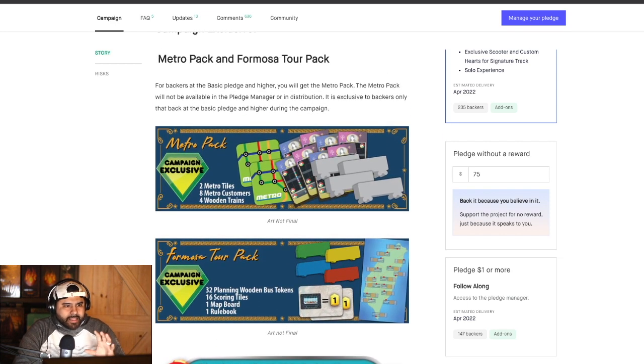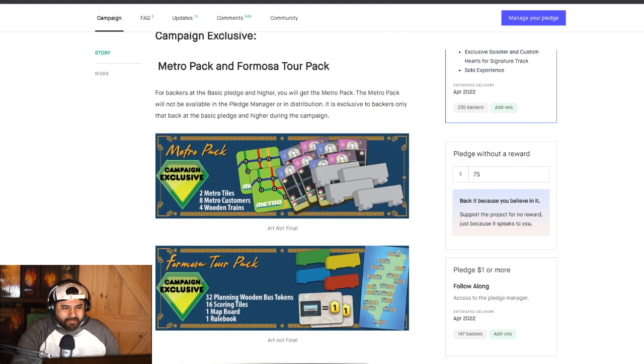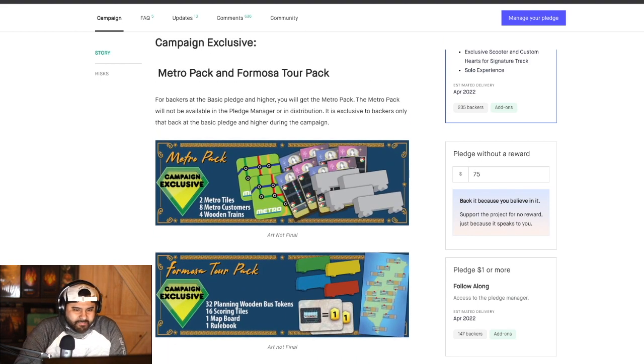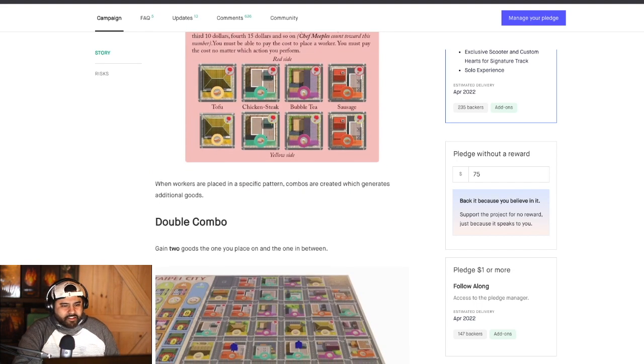What's important to note is that these little mini expansions — the Metro Pack and the Formosa Tour Pack — are only going to be given to people who back this game at least at the base pledge during the campaign. So if you back it at a dollar and upgrade during the pledge manager, these are not going to be included — it's probably something you'll get as an add-on. This is what made me up my $1 pledge.